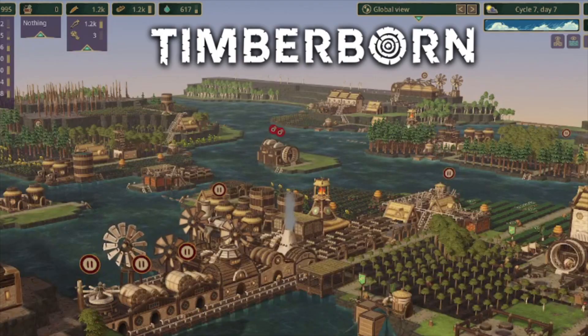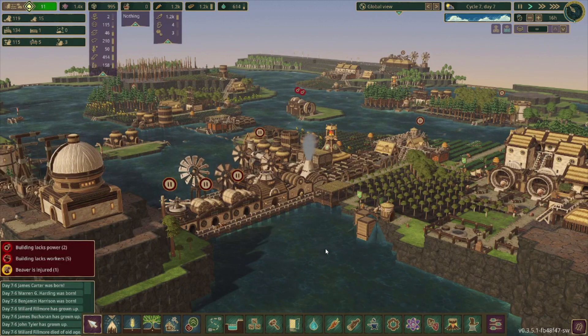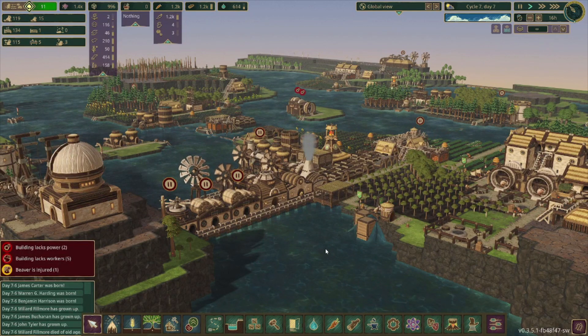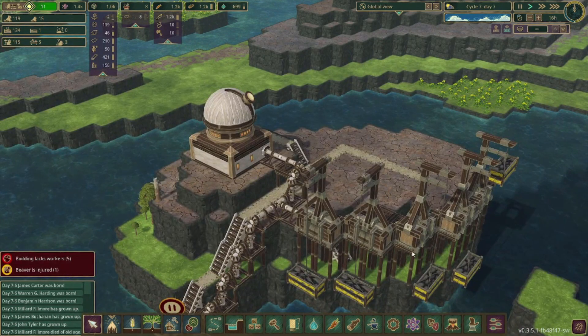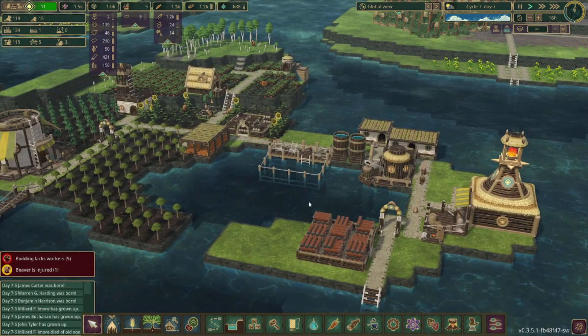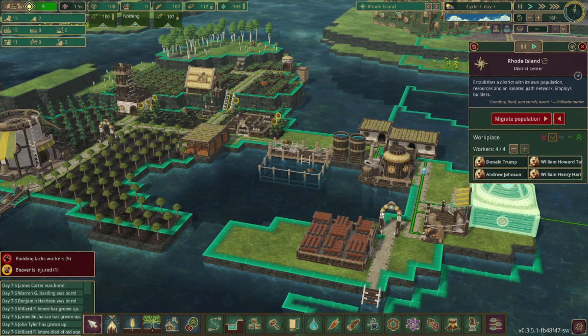Hello everyone and welcome back to Timberborn. This is the Road to 500 Beaver Challenge. If you haven't seen any of the previous episodes, a link to the playlist will be in the description below. In the previous episode, we got these gravity batteries built as well as we set up the observatory. We also established a new district — the district of Rhode Island.